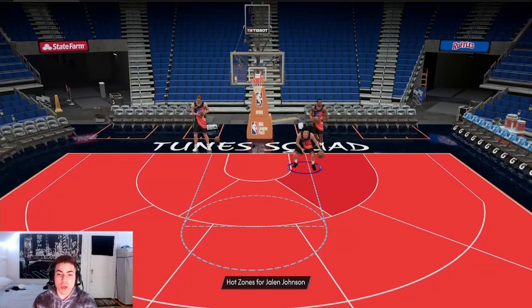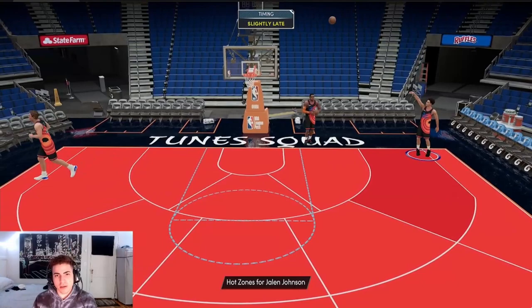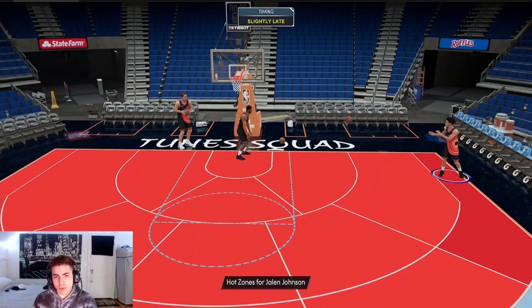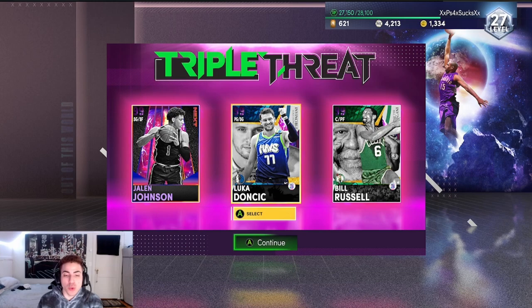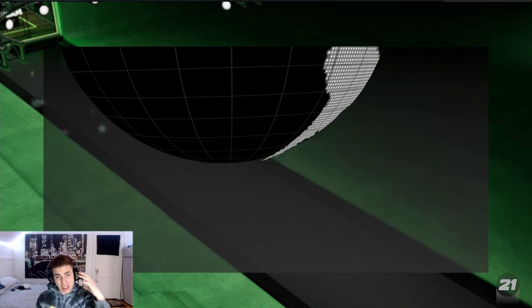We're going to get right into gameplay after I green one to three. That fade away is nice. Let's go to the 3-point arc — and there we go. This is the three we're running: we're running with Luka and Bill Russell, just because I want to run Invincible so people don't think I'm just going to ball with Jalen. But we're going to run with Jalen too — I want to see how good he is.